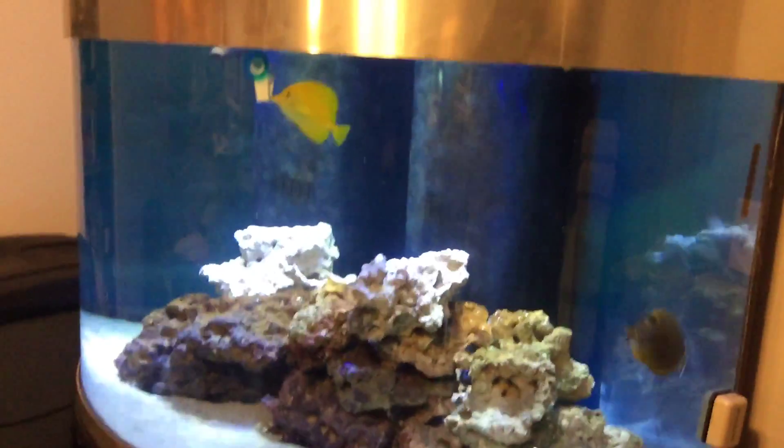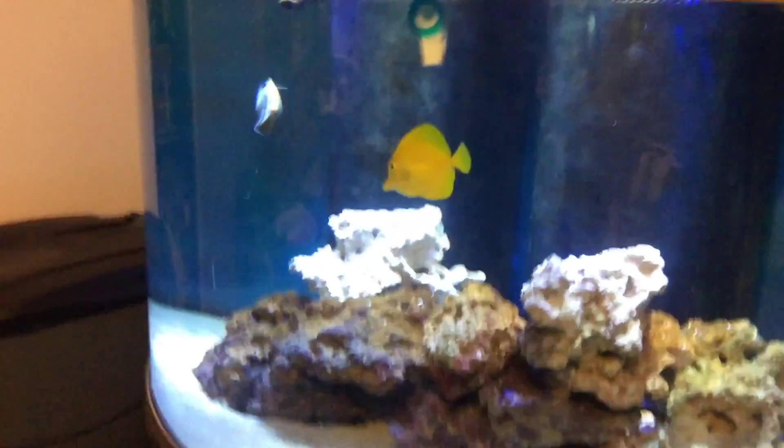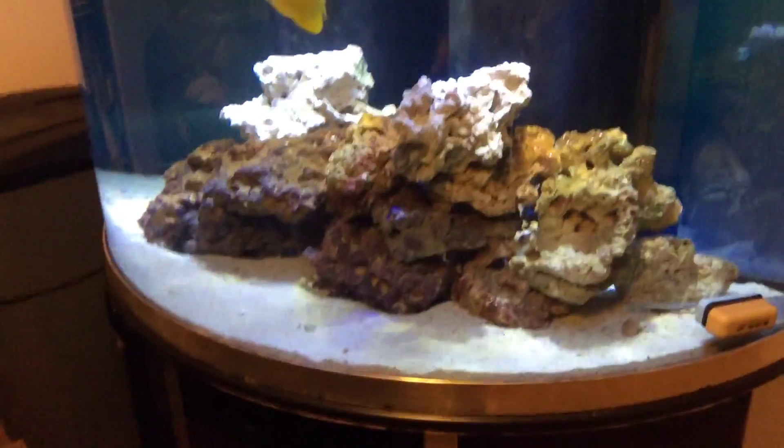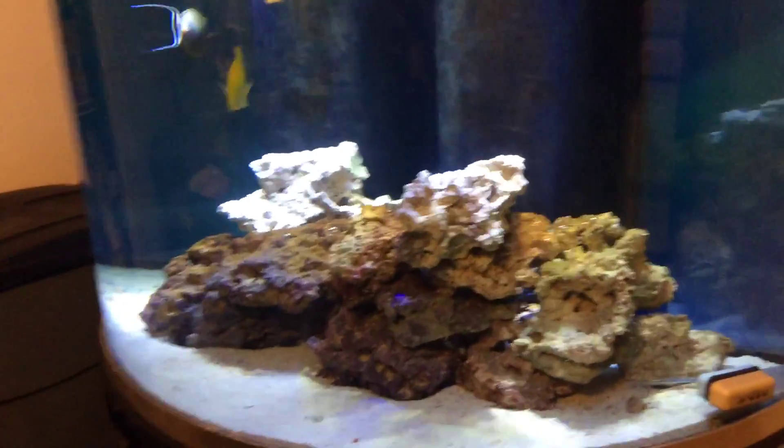The fish I'm going to add in here are yellow tang. I'm going to show you my eel. The fish I want to add: I have a nice big emperor angel. I need a clown trigger, garlic and tusk, a purple tang, a blue hippo tang, a blue faced angelfish. There's a whole bunch of fish.